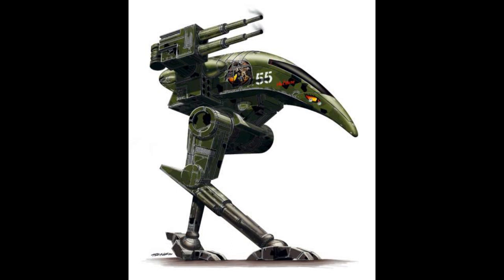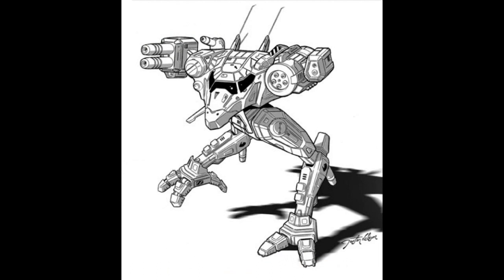The RVN-3X, the Raven-X: This version uses experimental systems to increase battlefield performance. The standard skeleton is traded for a composite internal structure, and the electronic systems are replaced with a Bloodhound active probe and an Angel ECM suite. The remaining weaponry has been replaced by a laser AMS and two medium X-pulse lasers. An XL gyro provides weight savings for this equipment.